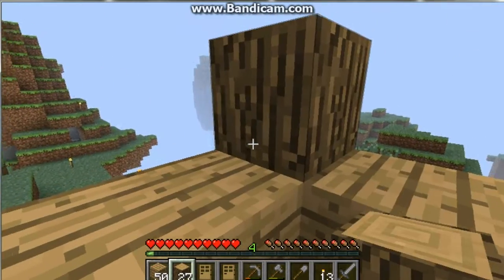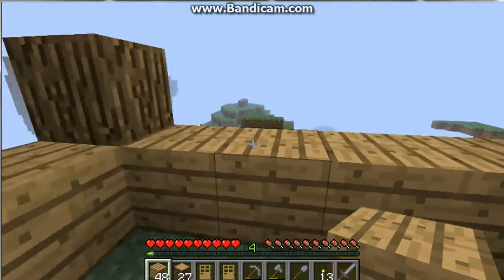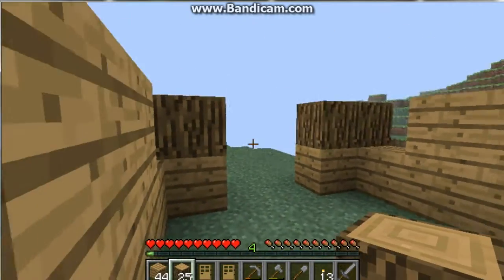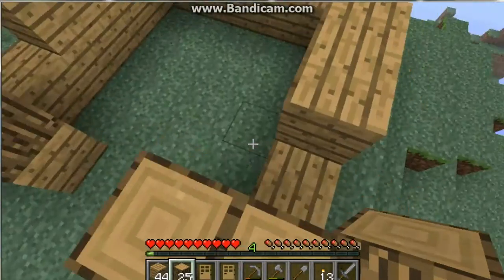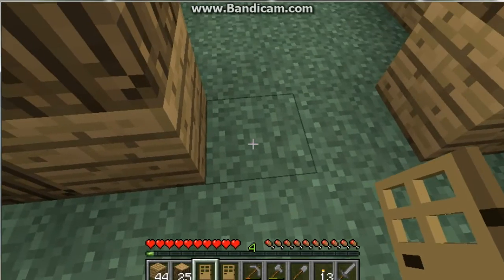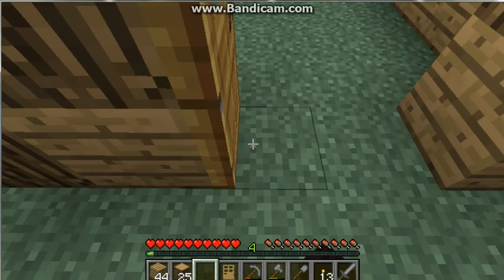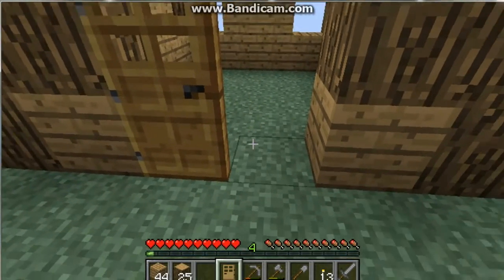We are going to put windows in eventually, just 2 in the middle of each side. But here, put 2 logs there because I don't like putting glass against doors. For your doors, to place them, stand on the outside of what they are going to look at. I am on the outside of the house. You want to look at the block that they are going to be on from the outside, and then right click and you will place it down. Same with the other door.